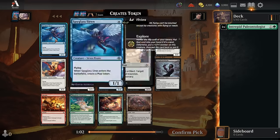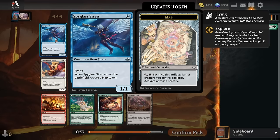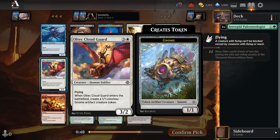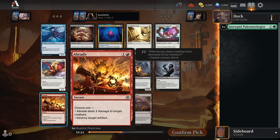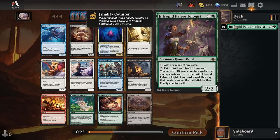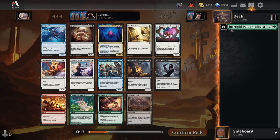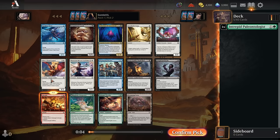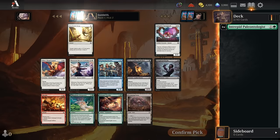For pick 2, another incredible pack. We see the Spyglass Siren, a phenomenal 1-drop — 1 mana 1-1 flyer that comes with a map token. There's also the Ultek Cloud Guard, probably White's best common, creating 2 creatures off of 1 spell. There's also another Abrade for cheap removal. If we want to stay committed to Paleontologist we probably take Abrade heading into green-red. We'll go for the Abrade off this pick.